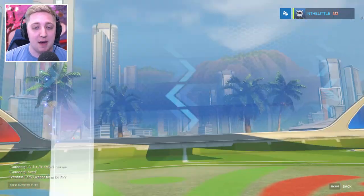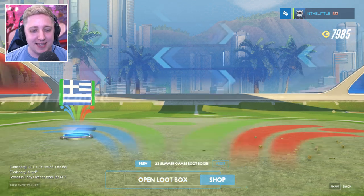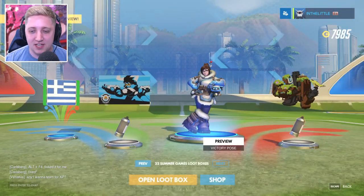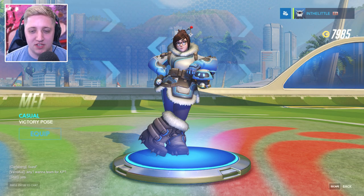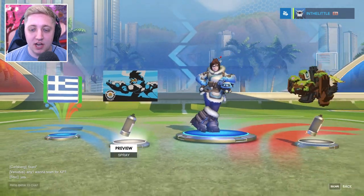Alright, box number two, what you got? Two rares. I'm digging these extra fireworks, by the way. And look at that — player icon, Greece. So I'm assuming that is specifically for the Summer Games. That's our first item so far. We've got a duplicate spray for Bastion, a victory pose for Mei — she's leaning on old Snowball over there — and a spray for Tracer called Clock's Ticking. Love!